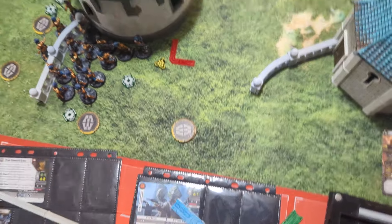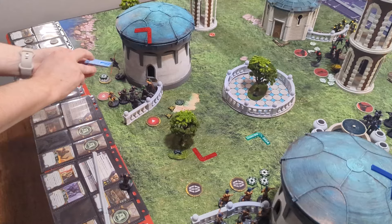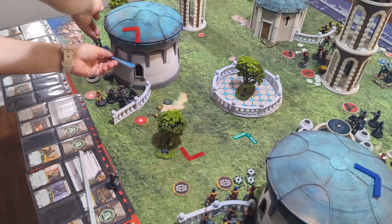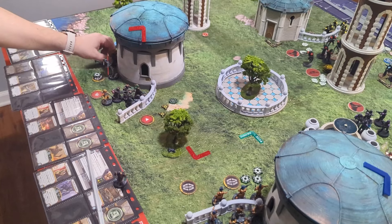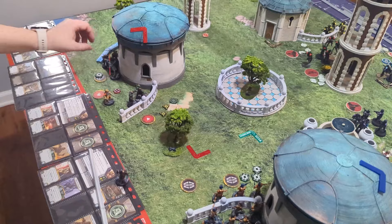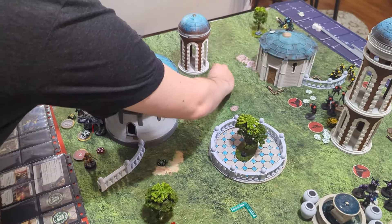To the stack — Black Suns. These Black Suns try to roll off their suppression. They don't, but they'll move over here anyway and take one move action.